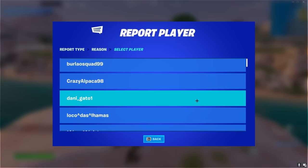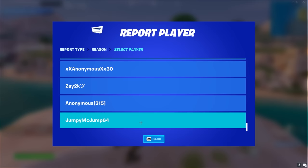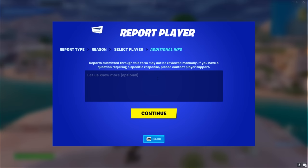Next up, you'll see a list of players. Scroll down to the very bottom — for me it's JumpyMcJump64, but for you it could be something else. This is the most crucial part where you have to report a player and type in the code. You're going to want to type in this exact code — it's an Epic Games employee code slash pin number. The code is 2094-7811-2363. Make sure you have the dashes: 2094-7811-2363.